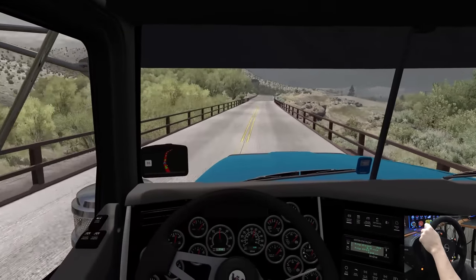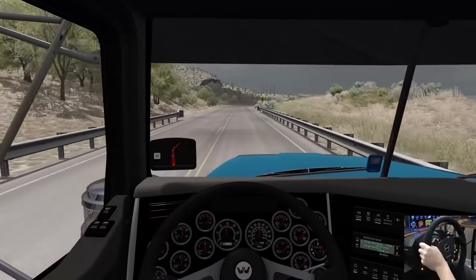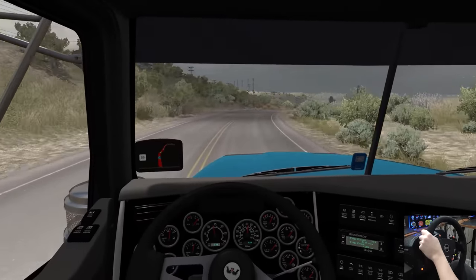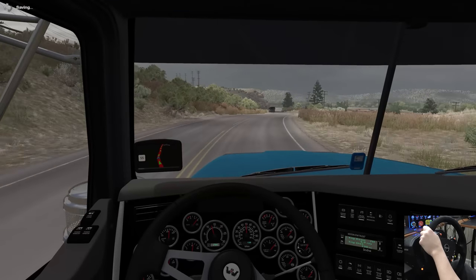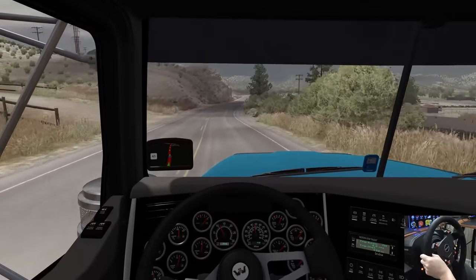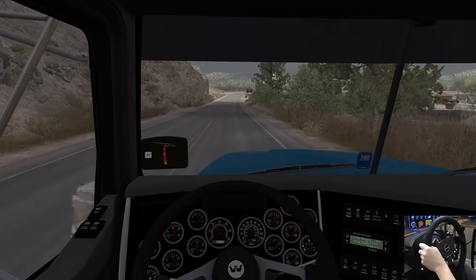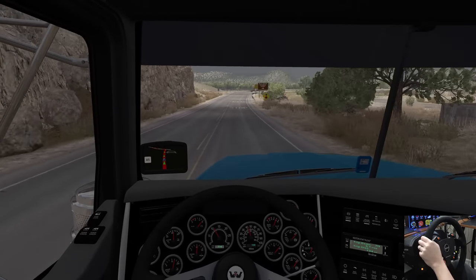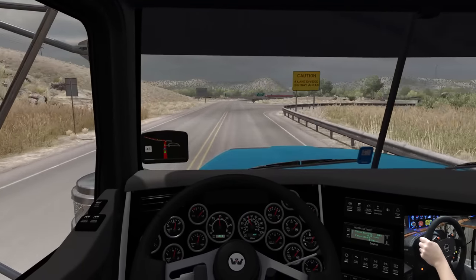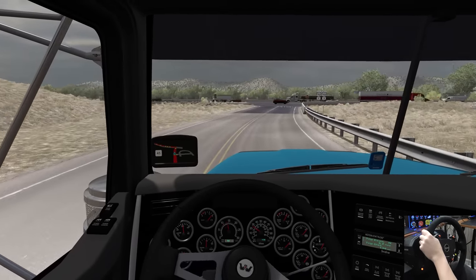Sorry, New Mexico trooper — didn't mean to scare you coming around that corner. We've had to slow down big time. I did add another mod — there's one out there for municipalities when it comes to police cars, so that's why you're seeing those today. Just keeping the jake brake open as we go down this hill into a 45 zone, making a left turn down here toward Roswell, New Mexico.